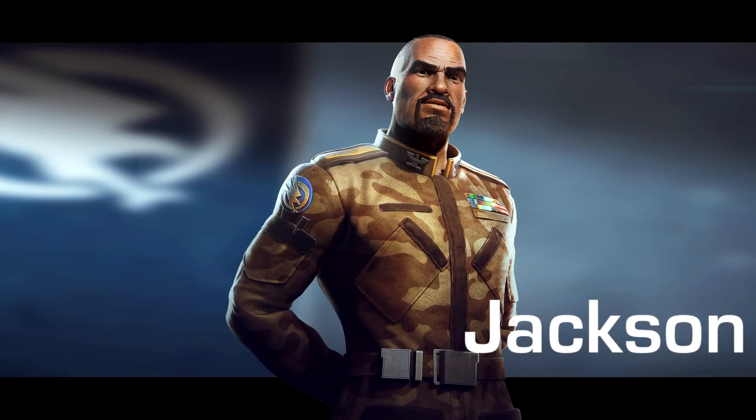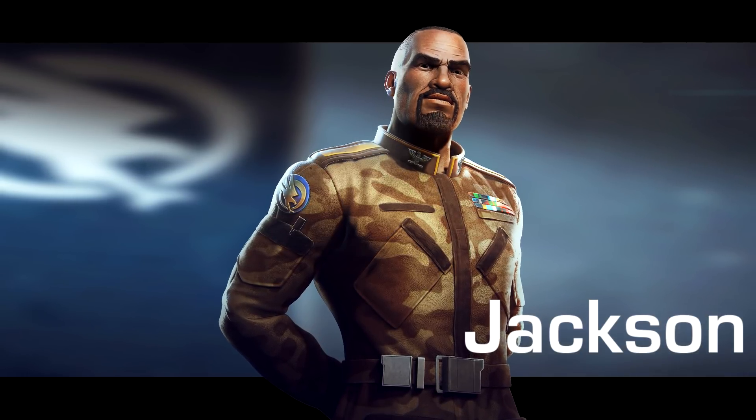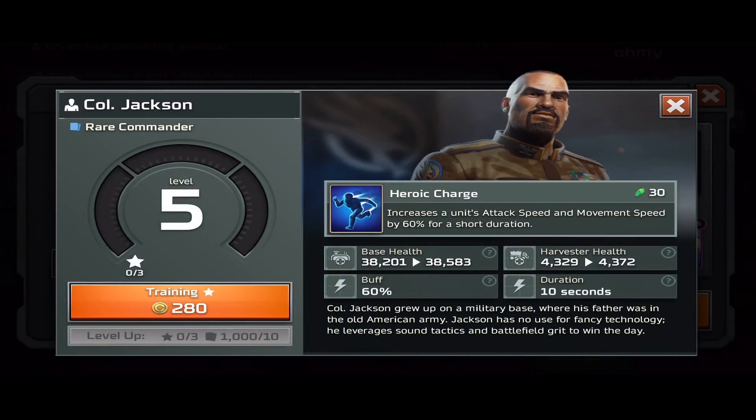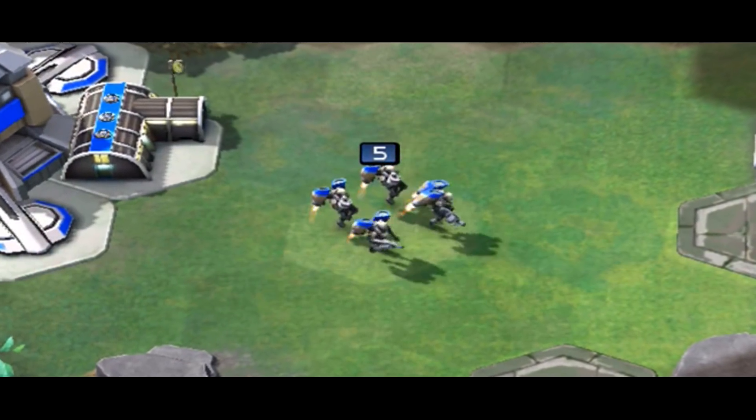Ion Cannon. Next up is Jackson — the first commander we've discussed who, instead of a structure, uses an ability. Heroic Charge costs 30 Tiberium and buffs a single unit's attack speed and movement speed for 10 seconds. The utility of this skill is unquestionable at any stage of the game.